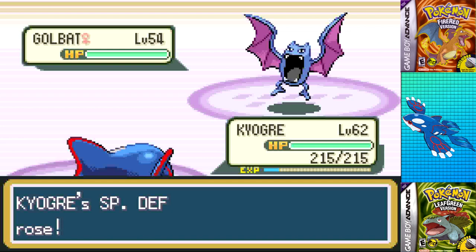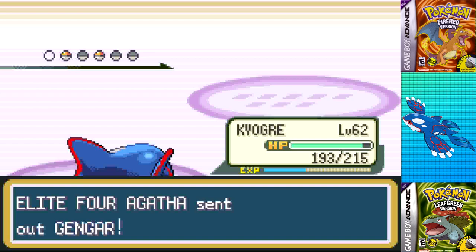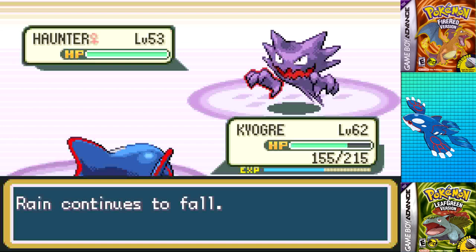I set up a second Calm Mind as Golbat hit a Poison Fang that barely did any damage, then took it down with Thunderbolt. Arbok didn't get a single thing off against a massive Surf, and the second Gengar and Haunter both fell to Surf to win the battle. That just leaves Lance and the Champion.